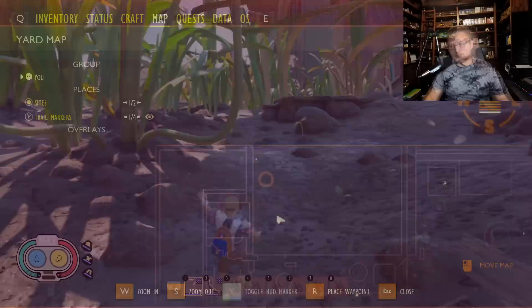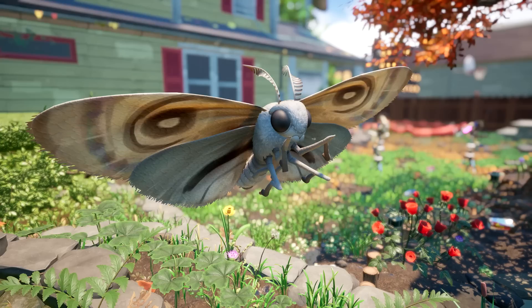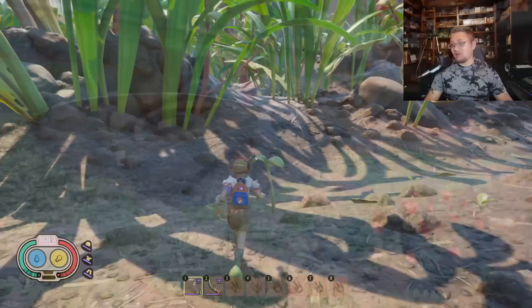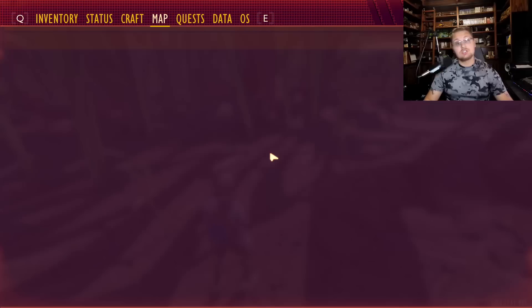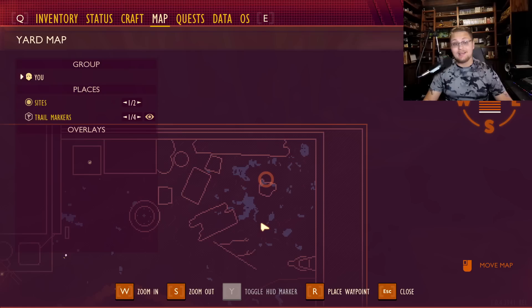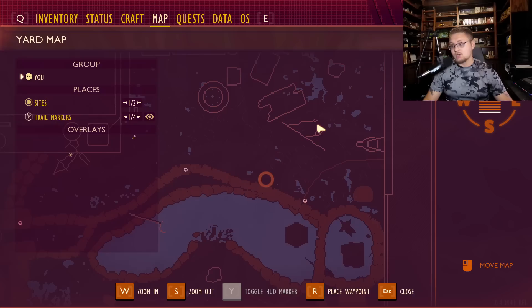Another question I get all the time is about moths — where can I even find them? One of the best ways to find any creature is after you fight one, use the resource scanner to look for their parts and it will show you where they are. There is one on top of the log right over here — you have to climb all the way up the backside to get to it. There's also one on top of this log over here, and one on top of a light post right about here — this is probably the easiest moth to start with.